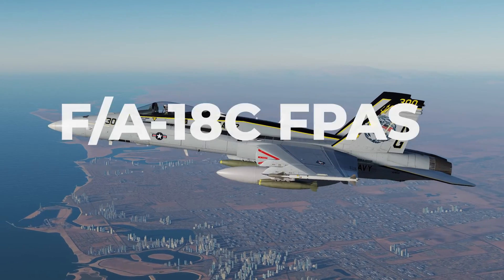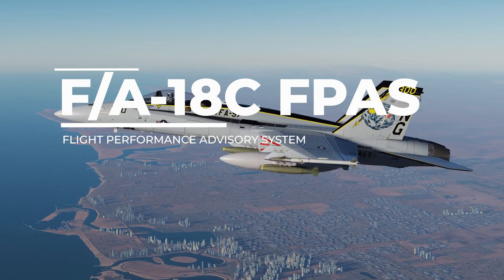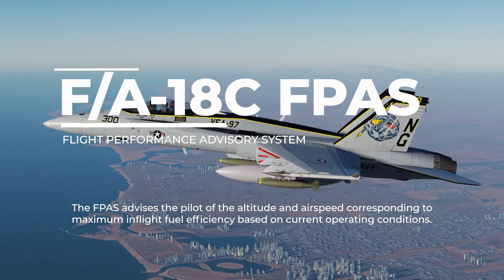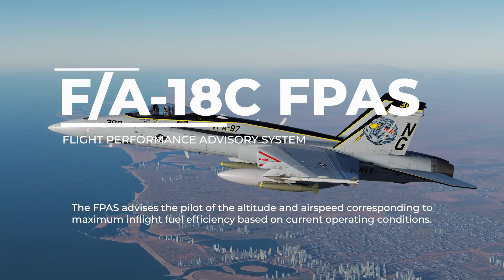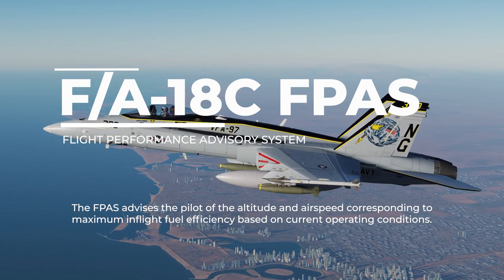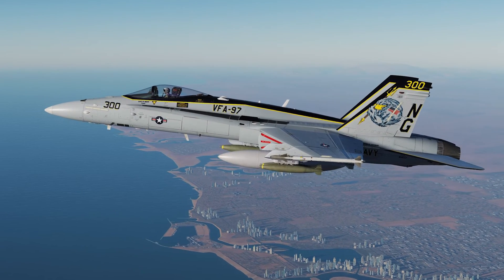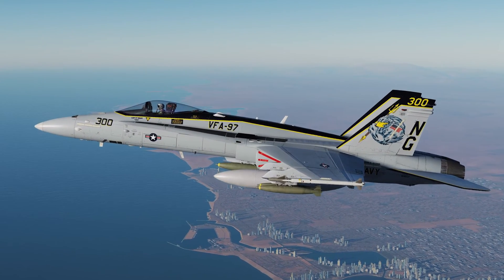Hey everyone, today we're going to be going over the F-PASS page, or the Flight Performance Advisory System. The F-PASS advises the pilot of the altitude and airspeed corresponding to maximum in-flight fuel efficiency based on the current operating conditions. Basically, this is a flight planning tool you can use to figure out your optimum altitude and endurance.